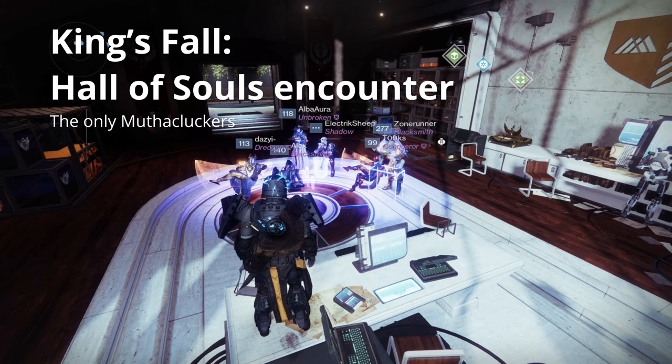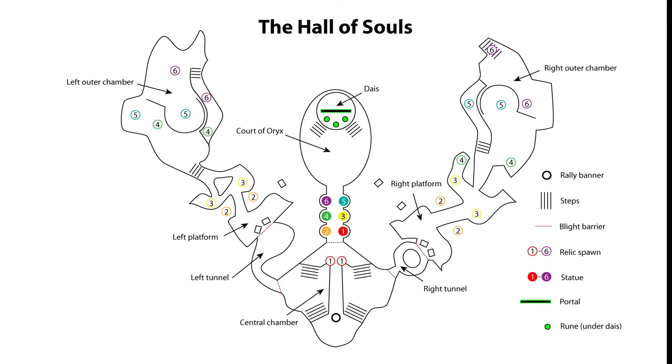There's no name for the first encounter, so I'm just going to refer to it by the location's name, the Hall of Souls. The object of this initial encounter — what was in D1 the Court of Oryx in the Hall of Souls on the Dreadnaught — is to open a portal to Oryx's Ascendant Realm. To do this you'll need to, as a fireteam, carry a pair of relics past Minor Hive and Taken adds and Taken Blight barriers to dunk in each of six statues in turn to charge them up until the portal appears.